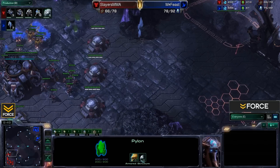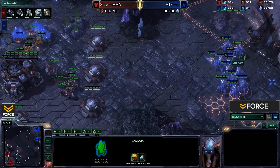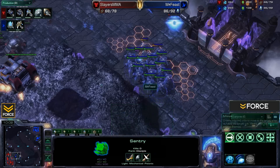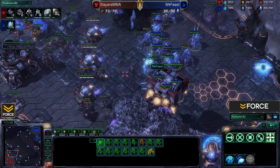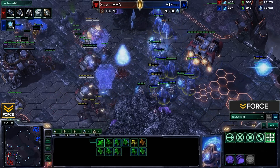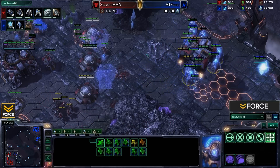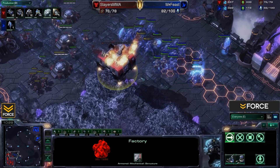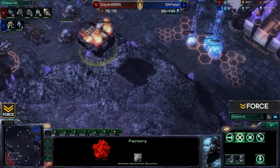Feast's plan is to push on the bunkers, do damage, and blink back injured Stalkers. He's got one Sentry for Guardian Shield, which he needs to keep up. He blinks back injured Stalkers but drops Force Fields instead — that prevents some repair action but also keeps some forces from pushing close. The Factory takes some damage but gets dropped. Let's see if he repairs it.